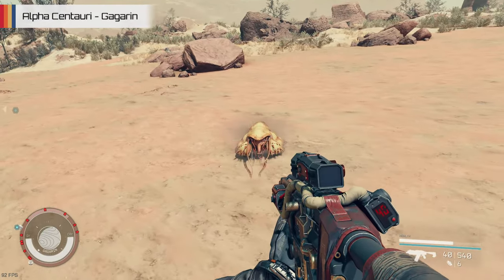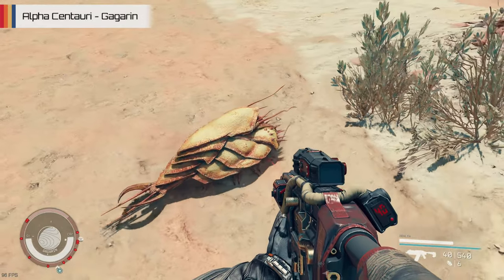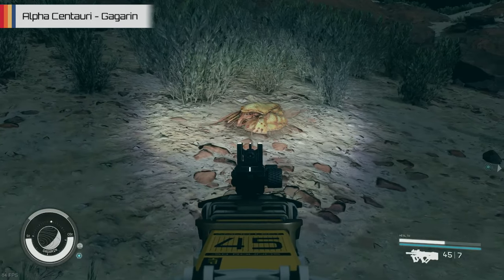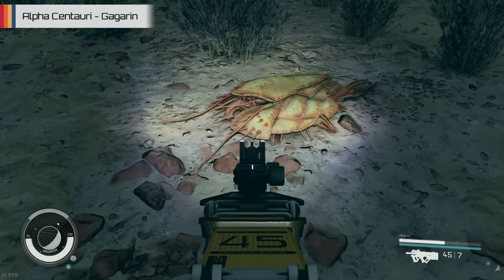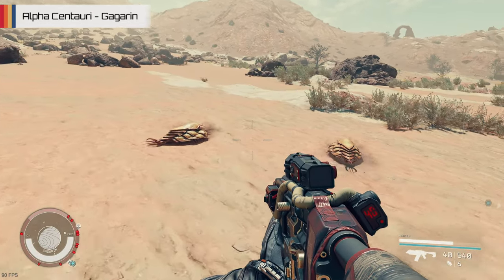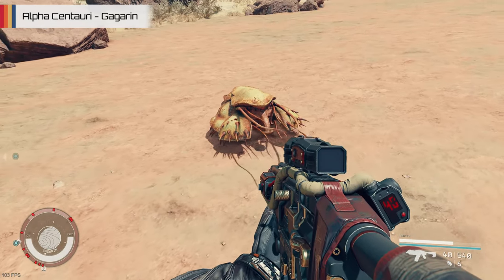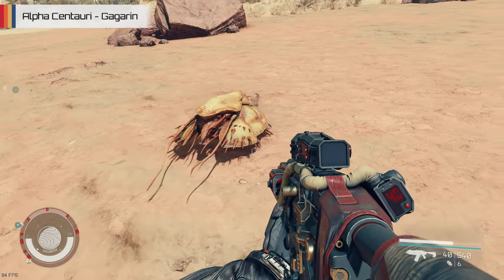If that's not enough bugs for you, we've also got the Trilobite Scavengers skittering around on Gagarin — much smaller critters that kind of look like some sort of alien horseshoe crab. It's got loads of eyes, legs, and a strange looking nose, and you'll normally see the Trilobite wandering around on its lonesome, minding its own business, sometimes digging around in the dirt probably trying to find something to eat. They're not exactly scared to come up close to you — probably got more guts than most of the other creatures on this planet — yet they've got barely any health and no real ways to attack you. Though they do have a bit of camouflage, with a shell usually coloured to match their environment, helping to protect them from becoming another alien's dinner.